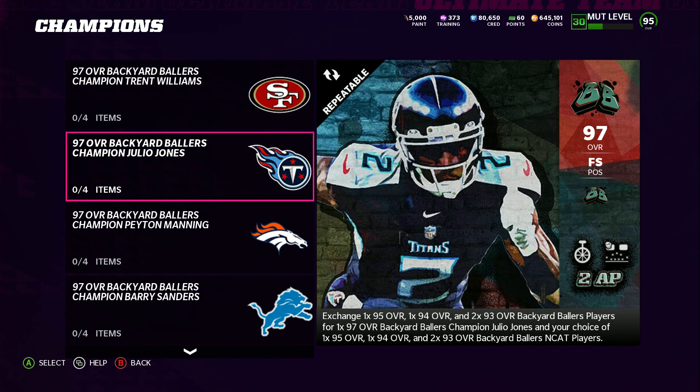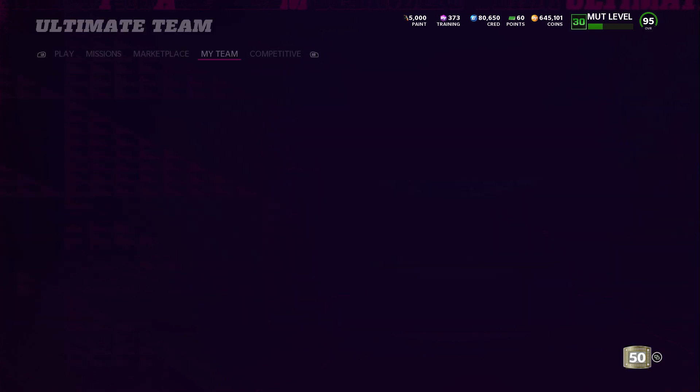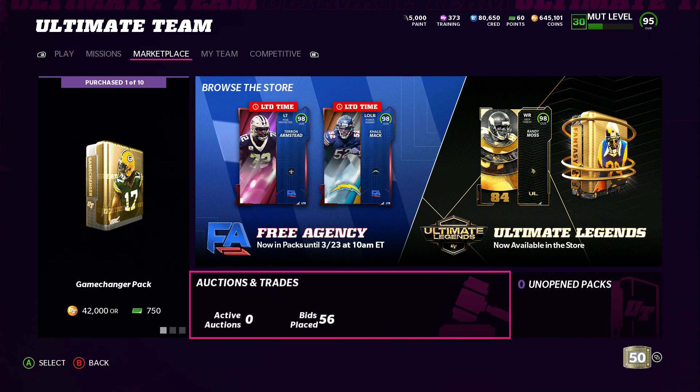Overall, this Julio Jones is very profitable. As you can see at the bottom it says exchange 195, 194, and 293s. You get Julio and you get those players back as NCAT. So we're gonna go buy those players and I'm gonna show you guys everything to the method.